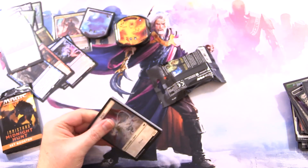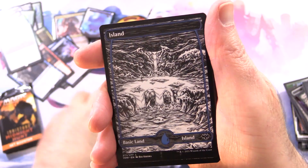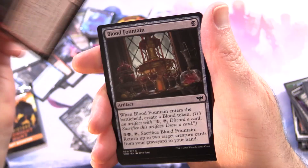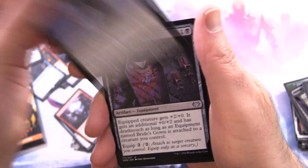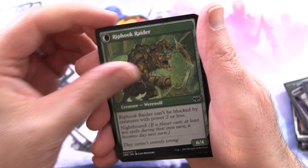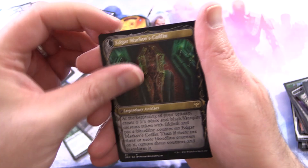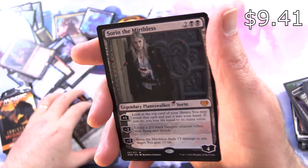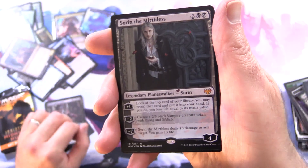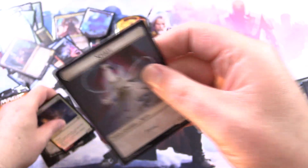Crimson Vow — show us the spice! We need something awesome in the close. It is a Plains and an Island. Voldaren Epicure, Blood Fountain, Falconwrath Celebrant, Gluttonous Guest, Groom's Finery, Bride's Gown, Hookhand Mariner flipping into Rip Hook Raider, Wedding Security, and Edgar Charmed Groom Showcase — this one flips into Edgar Markov's Coffin. Yes! We will take that. Sorin the Mirthless Mythic! Gonna pop that in a sleeve shortly. Foil Heron of Hope, and that is that.